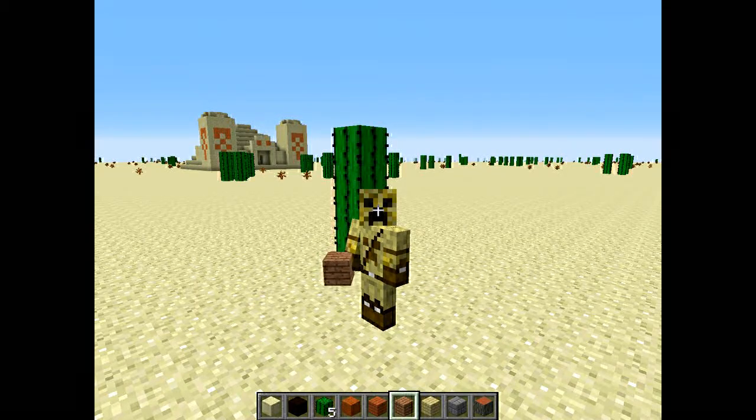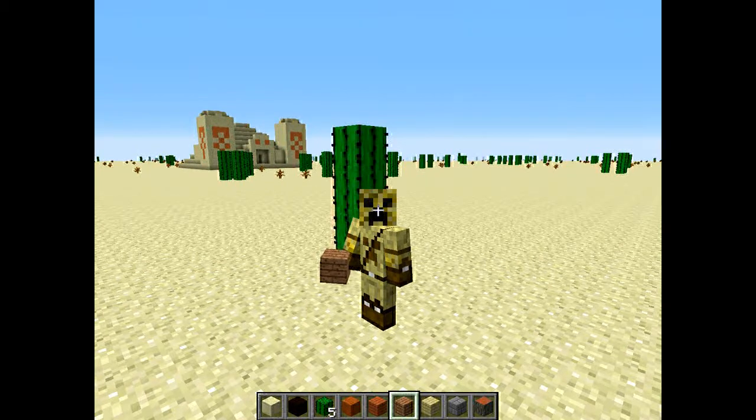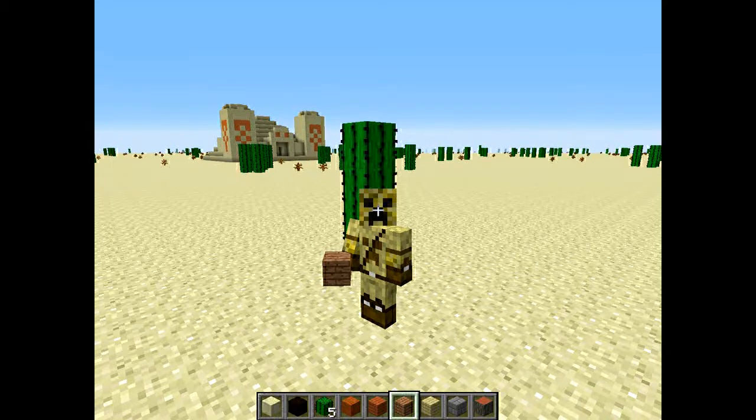Hey guys, I'm Slicks77, back with another episode of Infinite Heights — technically on single-player creative, not the Infinite Heights server. We haven't done something like this in a while. I really wanted to build something nice, with a desert temple in the background. I really wanted to build something cool to bring to the new world, and I believe I knocked it out of the park. I want you guys to tell me what you think, if there are different blocks you might think would go well with it.